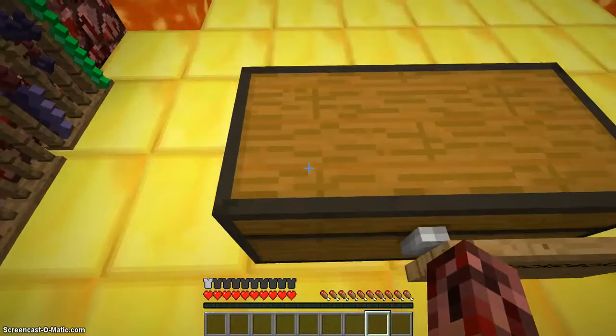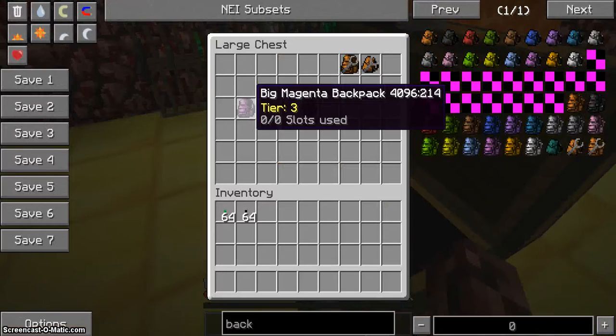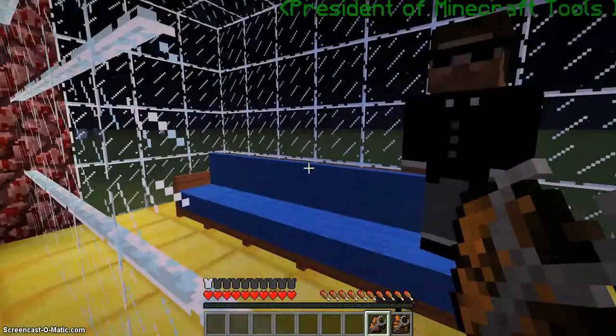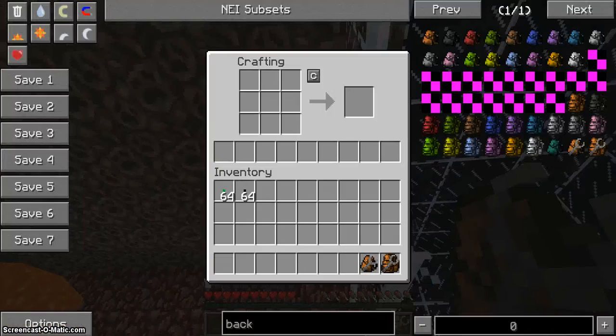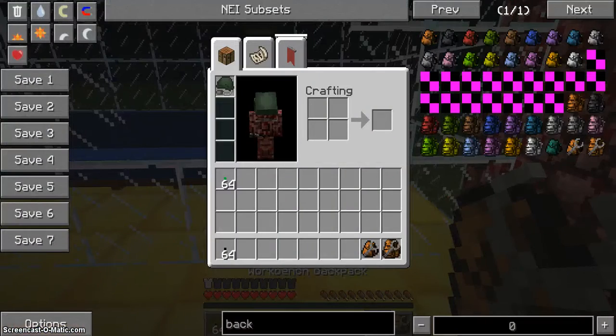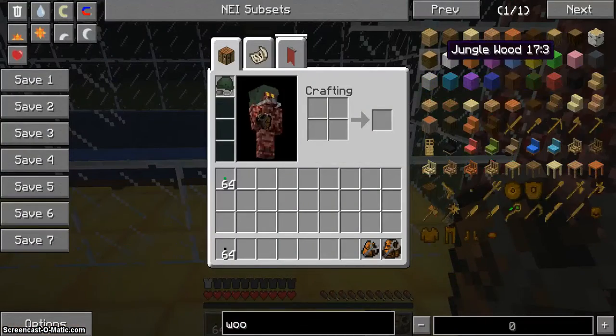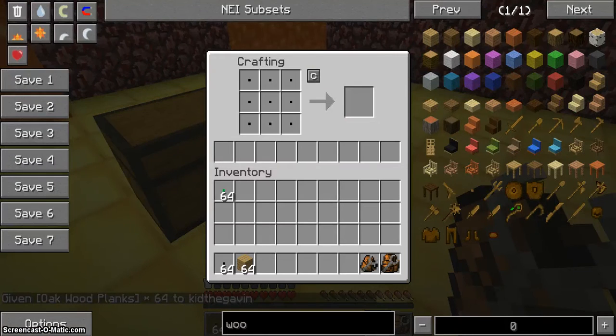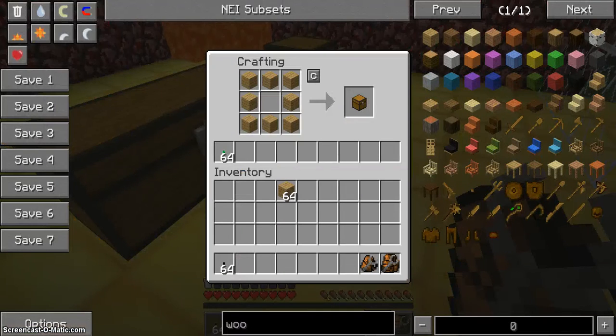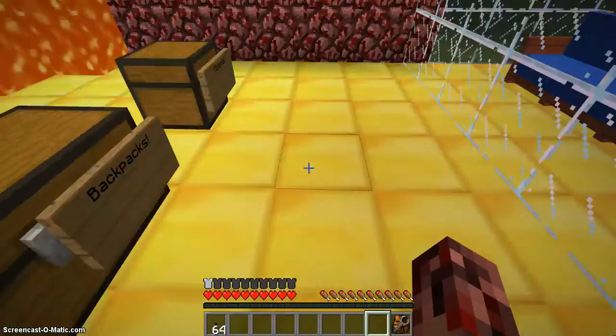You can also make a workbench book bag, which only has a little bit of storage, but it has a built-in crafting grid. Let's grab some wood — and yeah, it keeps items there. You can just keep them there and they'll stay, which is pretty cool. It has nine slots.